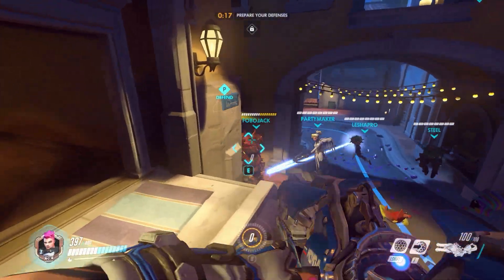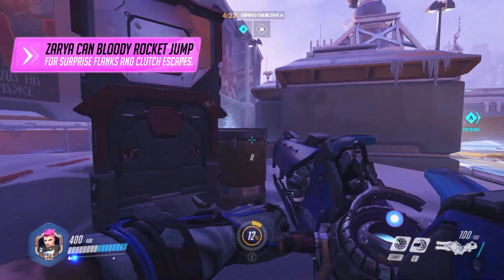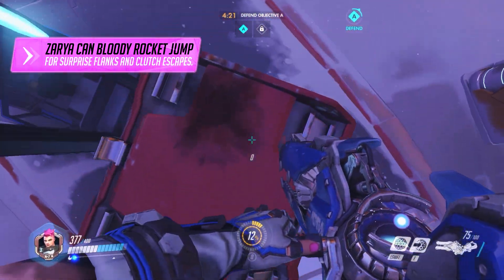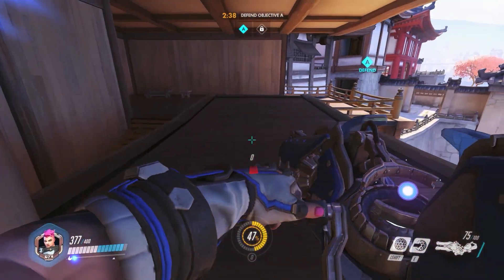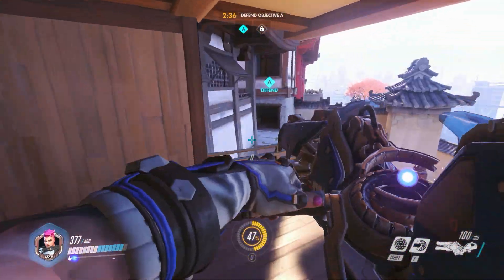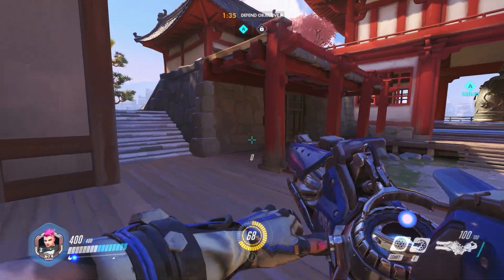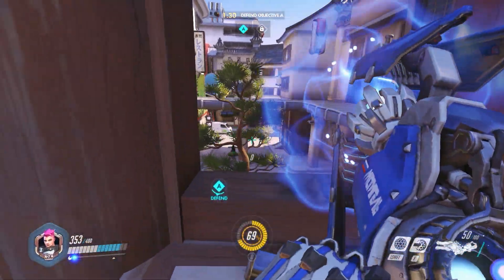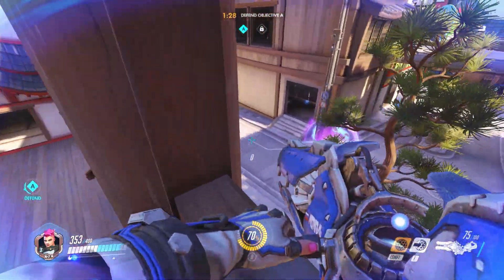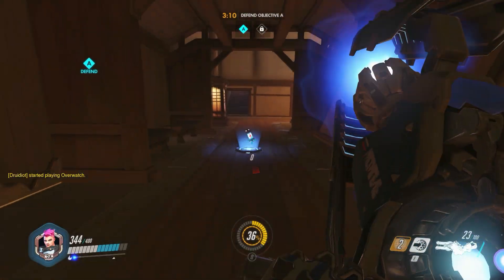Number three is that Zarya can bloody rocket jump. It's fun and it's useful. It's pretty advanced, but the sooner you get it into your mind, the sooner you'll start finding uses for it in gameplay. Simply look directly at the ground as far down as your mouse cursor will let you, simultaneously jump and fire a particle bomb, and you'll be launched quite a bit higher into the air than your normal jumps would allow. The best use I've found so far is just to get yourself out of sticky situations where other characters without upwards movement abilities won't be able to follow you.